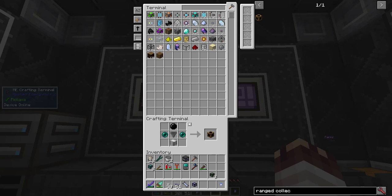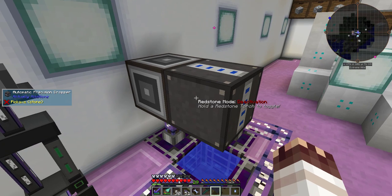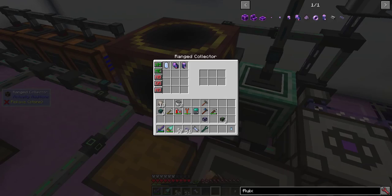Next up, I'm going to automate pure crystal, so I'm going to need a range collector and an automatic precision dropper. I have an interface and an automatic precision dropper that's constantly dropping, and a range collector that extracts into this interface.